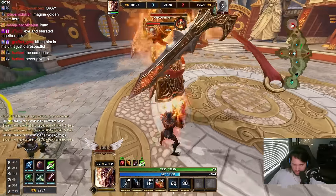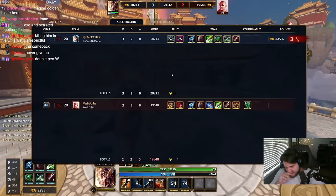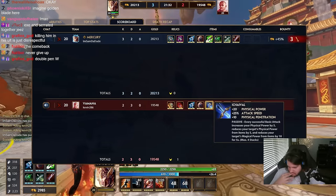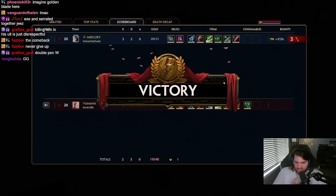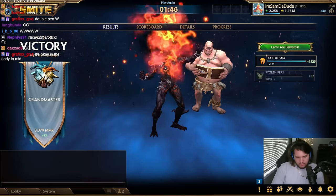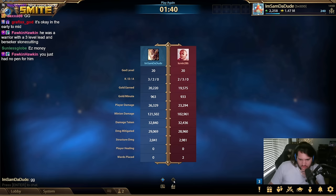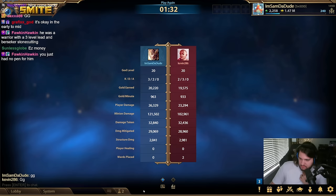Going from literally almost no percent pen to serrated and XC together — it just owned him. I just owned him. I don't know if I can kill titan here. No, I can — Jesus, okay. Why is Ichival so bad though? I think it's not that Ichival is bad, it's just that XC is so much better in this specific scenario because he gets so much tankiness.